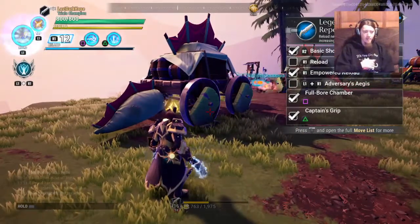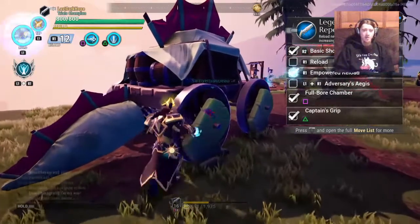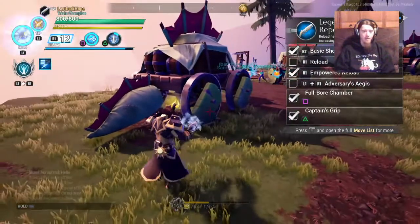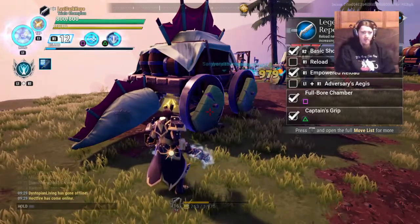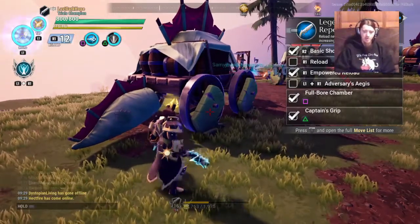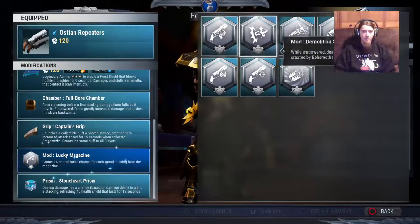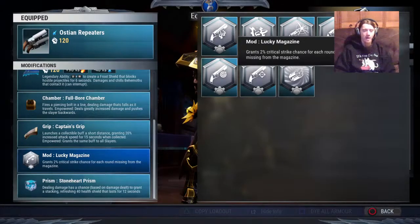But if you're running Marksman Chamber with Tactician Magazine, the second that Marksman Chamber is expiring, your next one is off cooldown and the mark is back up. It also helps you keep Captain's Grip up 100% of the time, which is necessary for trials. As a beginner, definitely try to get Lucky Magazine early — it's the best one to play for a large majority of the game and it really gets you some powerful special attacks.